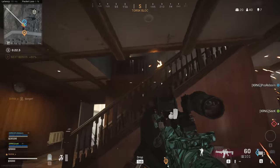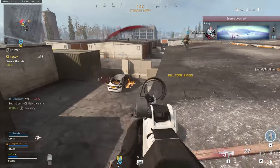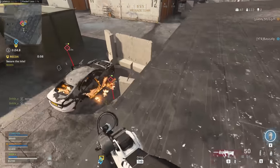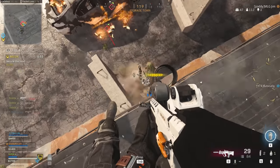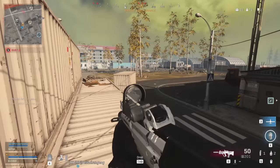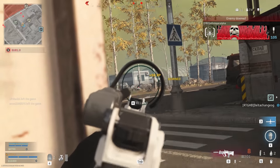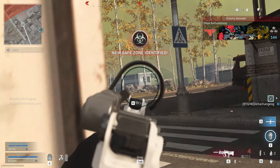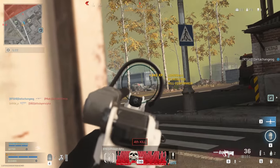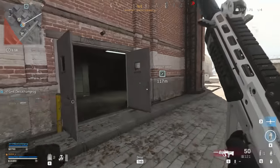Starting with red dot sights: there are a huge variety and none of them impact your ADS time at all — they all match iron sights. So what you ultimately want to pick is whichever one looks best or is the clearest. I personally prefer the Solo Zero red dot, the GI Mini red dot, and the monocle sights — they all have very clear, small dots with minimal visual clutter, giving me full access to my peripheral vision.